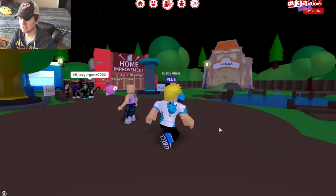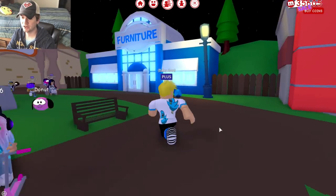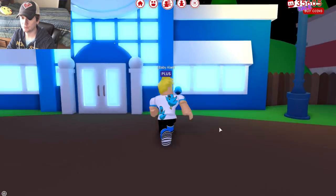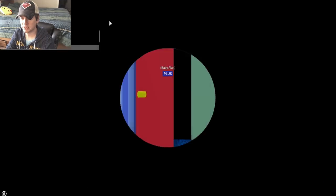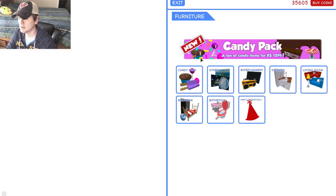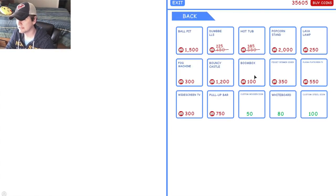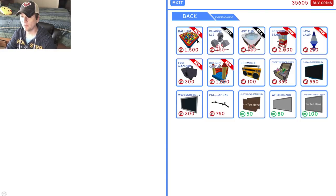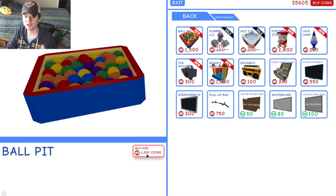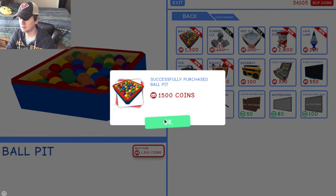Oh my gosh, I can't believe I've been playing MeepCity. I've been playing it for over a year now. So let's see — furniture. We're gonna go in here and look in furniture and just see what the new stuff is. Candy pack! I already got the candy pack, so we got all that. Entertainment maybe? Look guys, it's my poster! Oh my goodness. A ball pit! Oh yes, we need a ball pit. This is like, so you can throw the ultimate party, which would be really cool. So we're gonna purchase that.